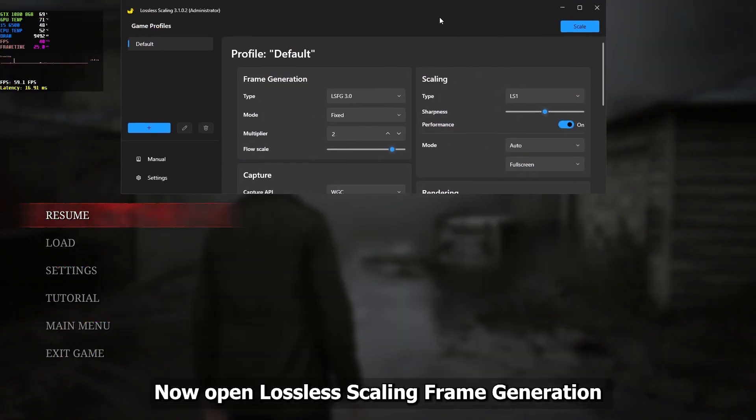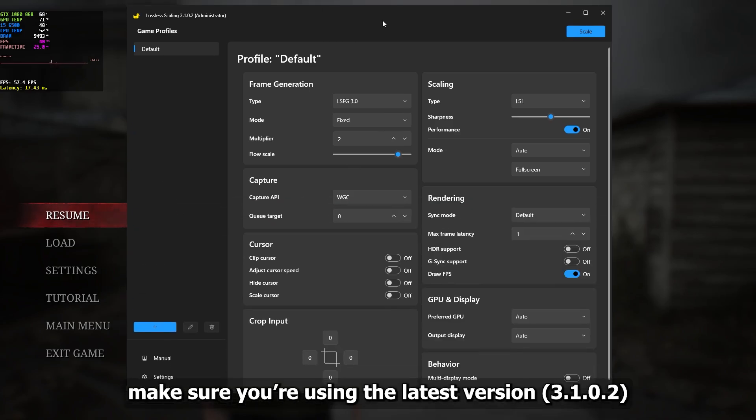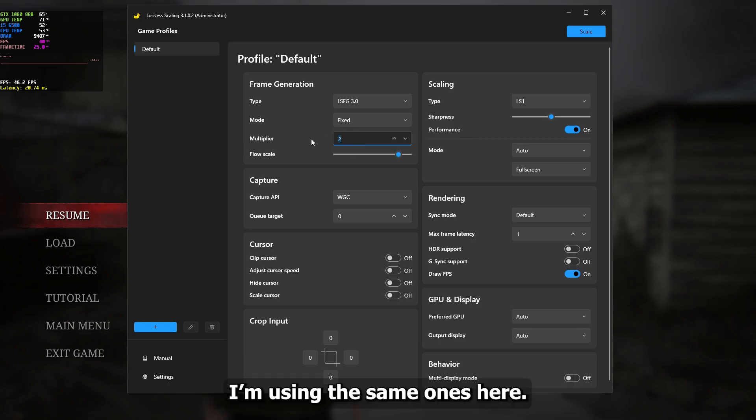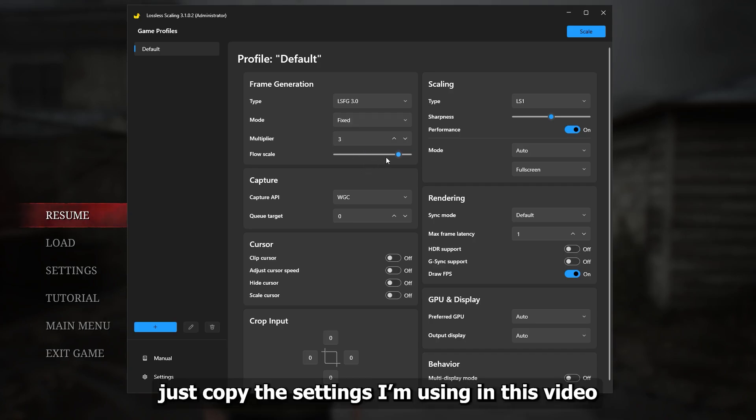Now open Lossless Scale frame generation. Make sure you are using the latest version 3.1.0.2. In my previous tutorial I showed the best settings for Lossless Scaling — I'm using the same ones here. If you missed that, just copy the settings I'm using in this video.